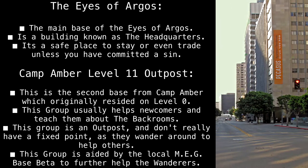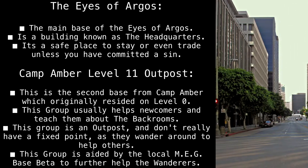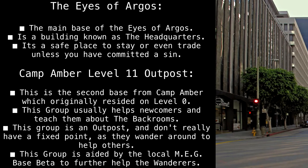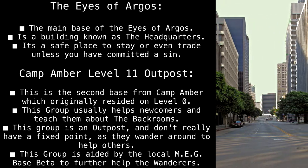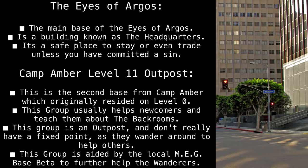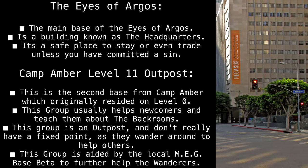The Eyes of Argos: The main base of the Eyes of Argos is a building known as the Headquarters. It's a safe place to stay or even trade, unless you have committed a sin. Camp Amber Level 11 Outpost: This is the second base from Camp Amber, which originally resided on Level 0. This group usually helps newcomers and teaches them about the Backrooms. This group is an outpost and doesn't have a fixed point, as they wander around to help others. This group is aided by the local MEG Base Beta to further help the Wanderers.